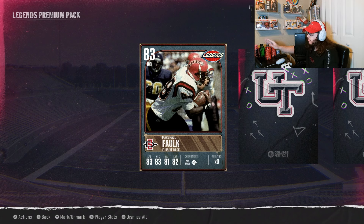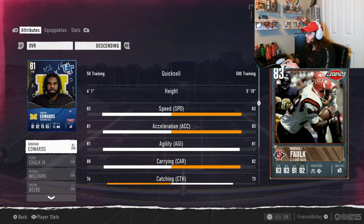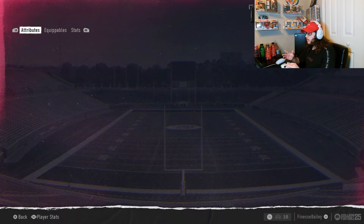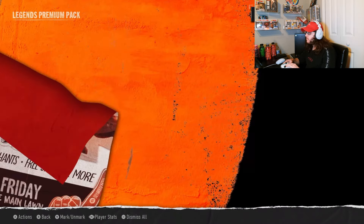We got Marshall Faulk! I love that they put four stats on the cover art of the card — you don't even have to click in to check everything. 83 speed, 83 acceleration, 81 agility, 82 carrying — that's pretty dope. I think that might be my new highest overall. My Donovan Edwards is only 81, so Marshall Faulk would officially be my new running back one. I'll take that pull!